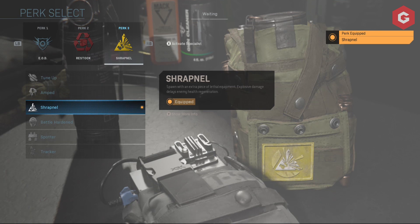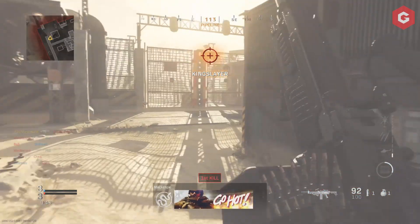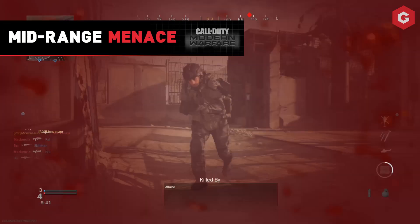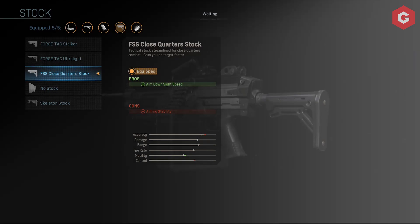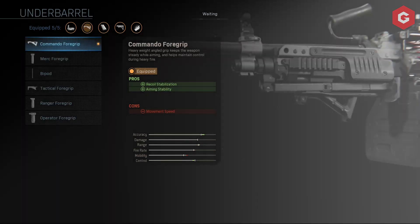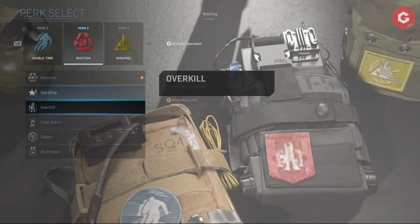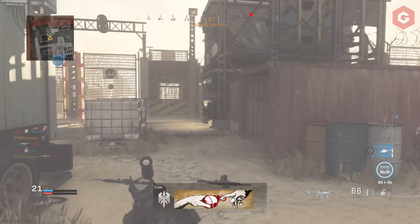Now before you say this is a class built for campers, well it is, but we have another option for you as well. If you don't fancy camping, you can use this mid-range menace: a GI mini reflex for the optic, the FSS close quarters stock for that ADS speed, sleight of hand as your perk, stippled grip tape for the rear grip, and the commando foregrip as your underbarrel. Whack on double time, overkill, and tune-up to turn the Bruin into a quick draw menace in Warzone or multiplayer.